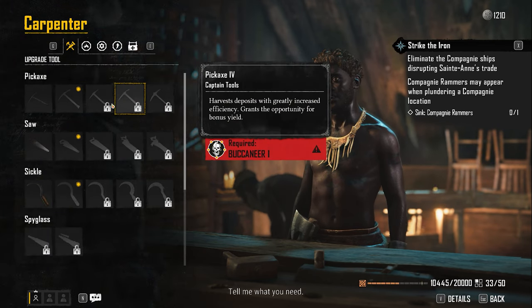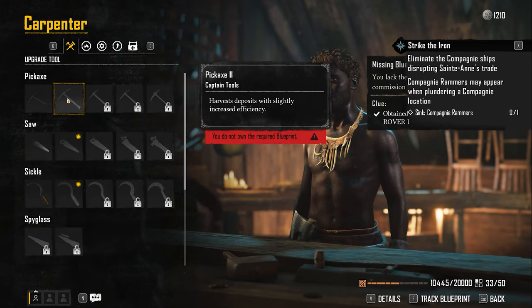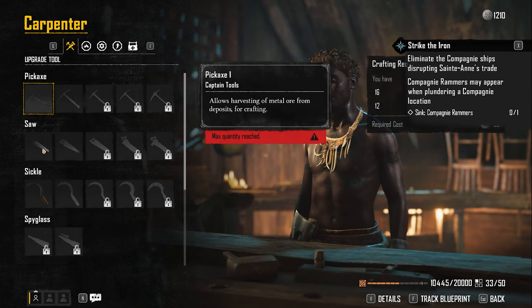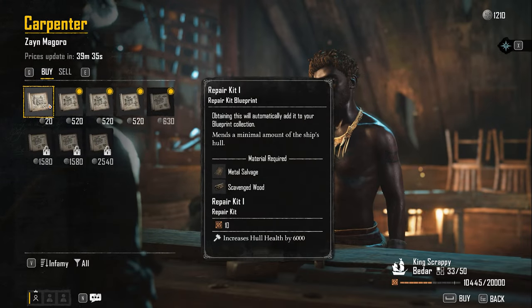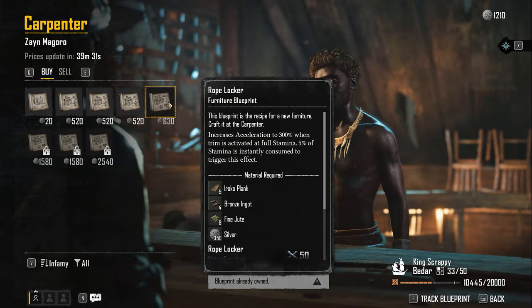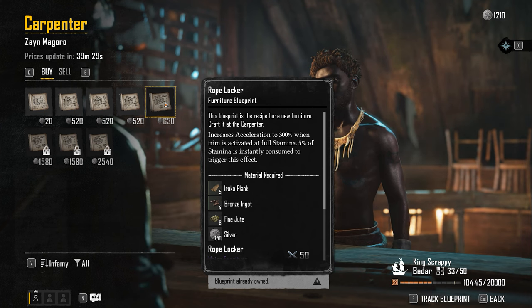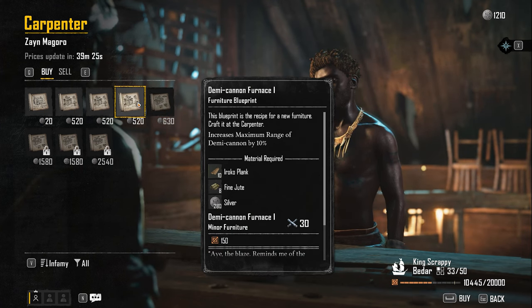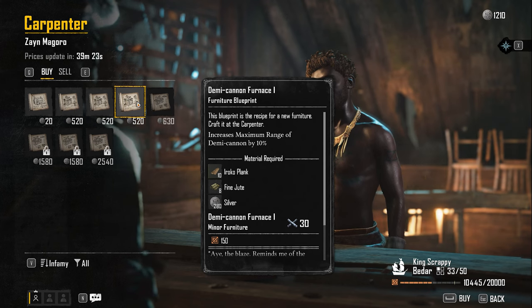The carpenter is the guy with the tools — the tool man. Visit the carpenter to get all the tools you need to harvest materials. When you're out at sea you might need to cut down some trees, harvest other materials, or even loot sunken and abandoned ships. You're not going to get very far without a saw, pickaxe, or whatever else the carpenter can conjure up.